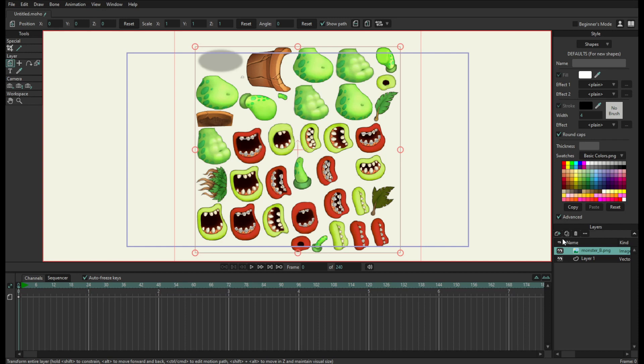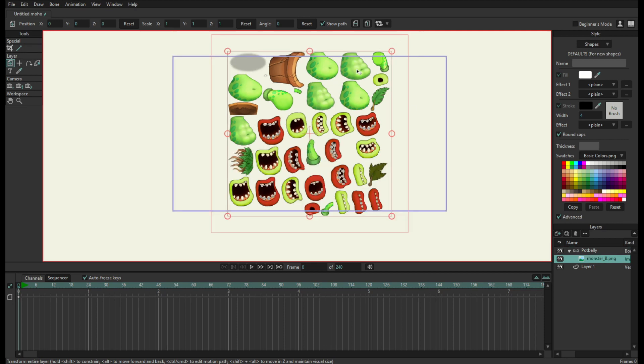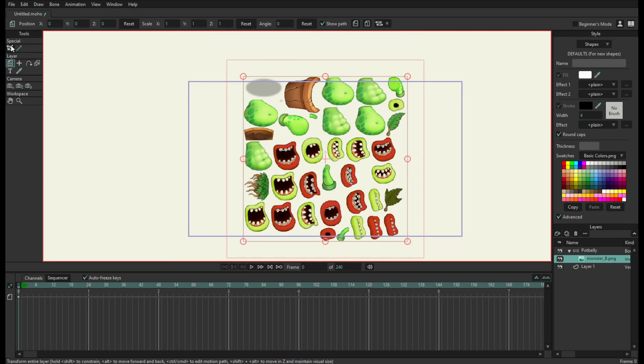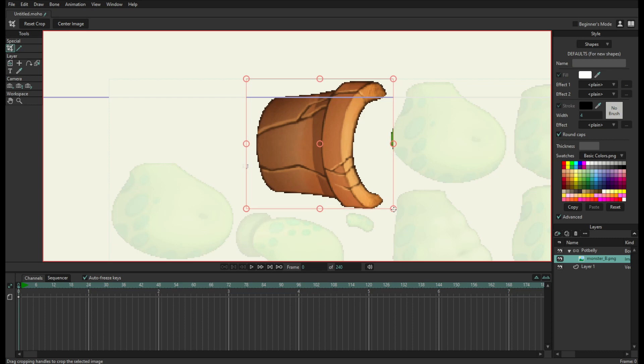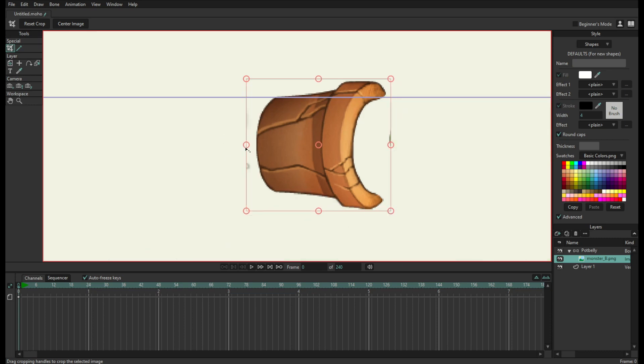Down here, under layers, you wanna press New > Bone. You can name it whatever you want — I'll name it potbelly. Then you wanna get your sprite sheet and drag it into the bone layer. You can select the crop tool and go find what you need. Layers are pretty simple to understand — whatever's higher up on this list is what's shown on top.